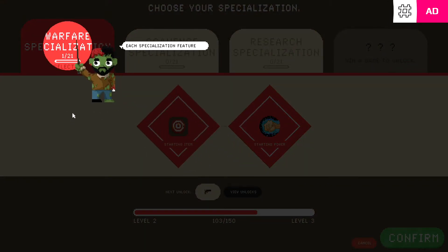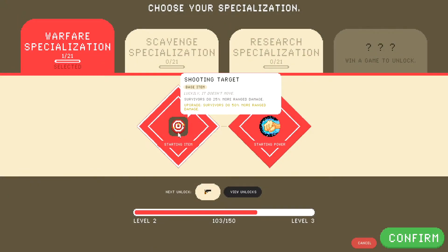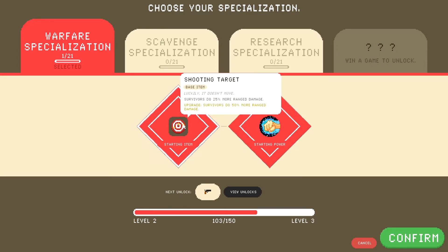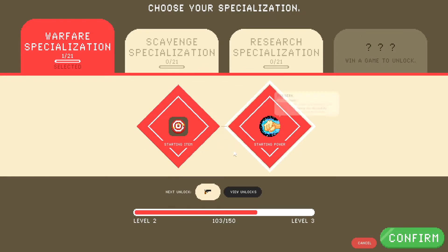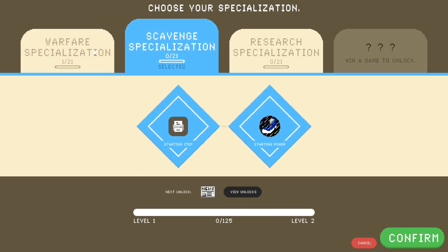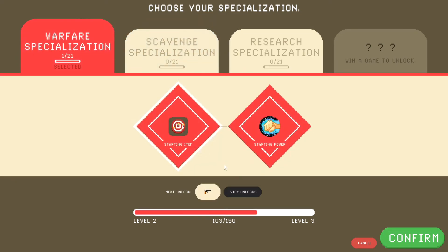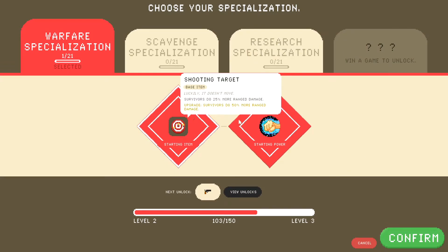Select a specialization — unique unlocks and even some passive bonuses. Shooting target, or range damage — damage will be doubled. Ooh. Special power, base item. I think I'm going to start with the base item. Do I get both? Looks like I got both. Okay, whatever, whatevs.